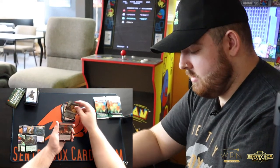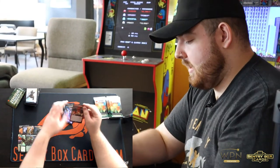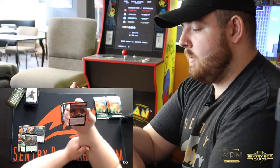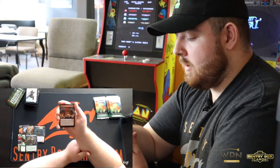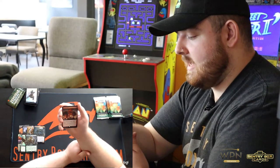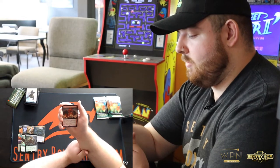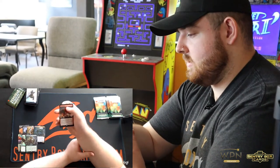Fearless Fledgling, Roiling Vortex — it's kind of like a Sulphuric Vortex. It's a red enchantment. At the beginning of each player's upkeep, it deals one damage to them. And whenever a player casts a spell if no mana was spent to cast it, it deals five damage to that player. And you can also pay red to make sure opponents can't gain life this turn.